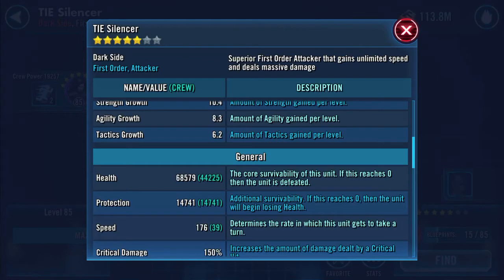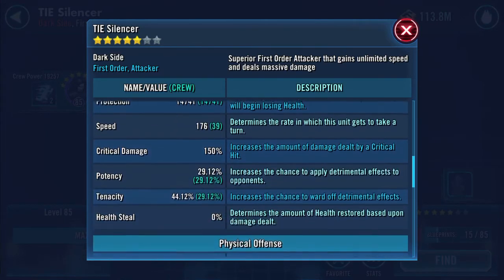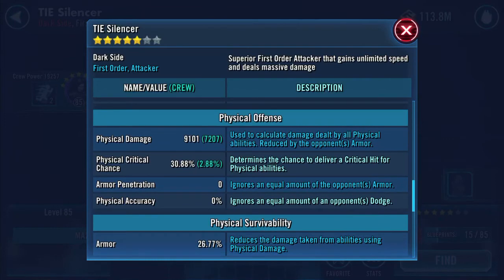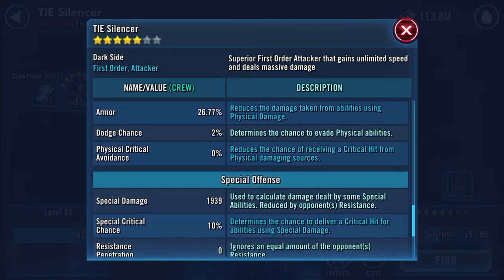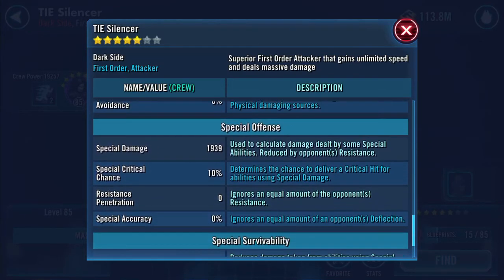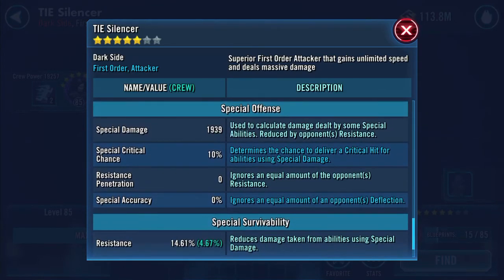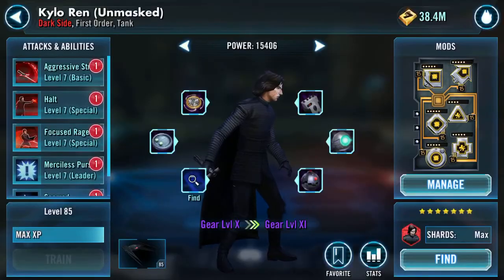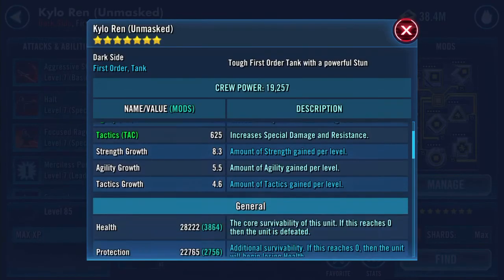We've gained more speed, health, and protection. The combination now is 83K, 29% potency, 44% tenacity, 101 physical damage, 30% physical critical chance, 26.77% armor, 1,939 special damage — that seems pretty constant — and 14.61% resistance. That's all the ship stats.